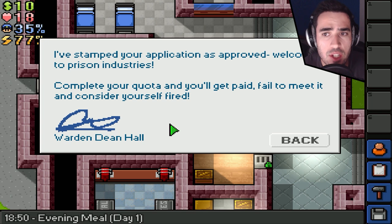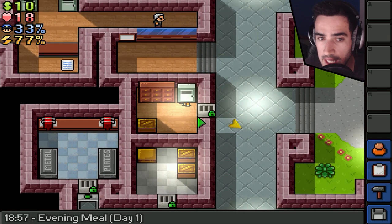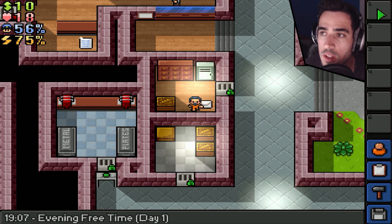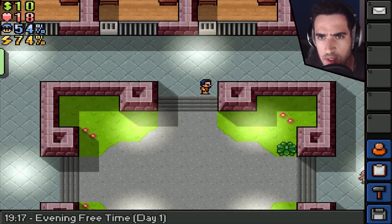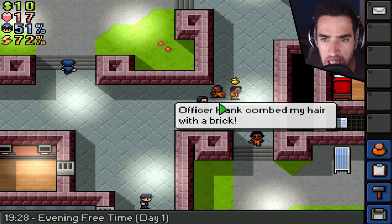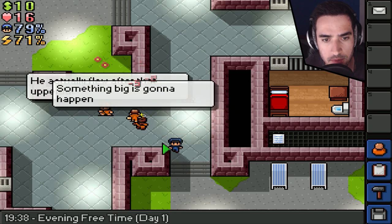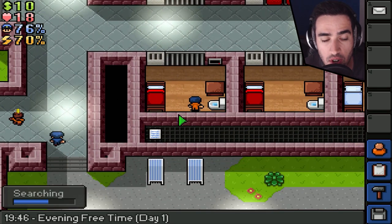I've stamped your application as approved. Welcome to the prison industries — complete your quota and you'll get paid; fail to meet it and consider yourself fired. Warden Dean Hall. I now have to take care of the mail — not sure how that rolls. Mailman file, Aiden's letter. Does this mean I have to deliver this letter to Aiden? That's a problem. Like fighting the prisoners — Buster, why were you naked? And you beat me for that? It's not my fault you're naked. Now you're getting busted. I'm gonna search your body — that's how I roll. Nothing useful.